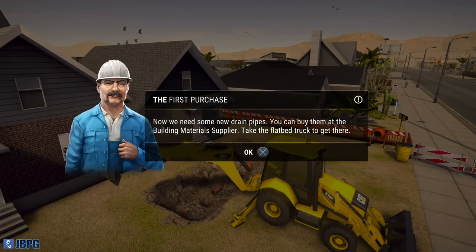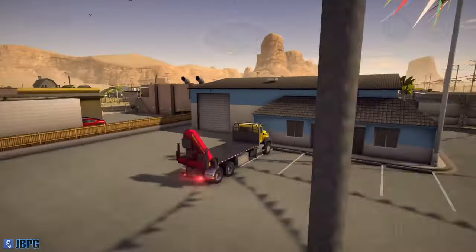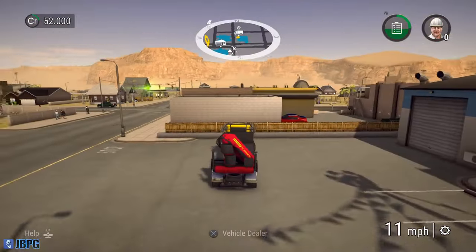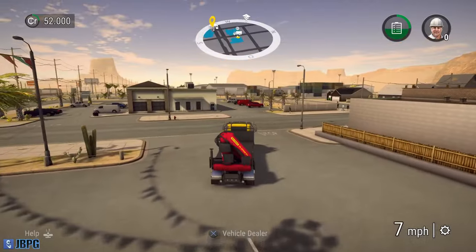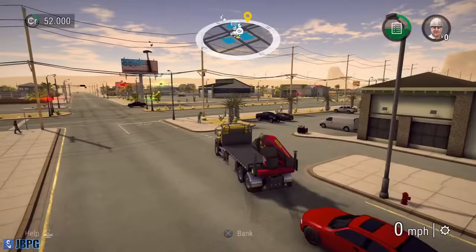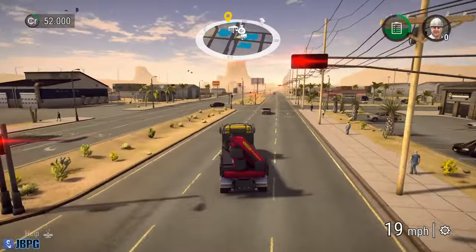Now we need to buy some new drain pipes - you can buy them at the building materials supplier. We're going to shortcut to the flatbed and drive over to the materials supplier. I'm going to turn our lights off because it's daytime. We've also just tagged the bank which is next door, so we've now unlocked the bank location so we can come here and take out a line of credit. We're going to need to increase the amount of vehicles we have on our fleet - at the moment we just have the two.